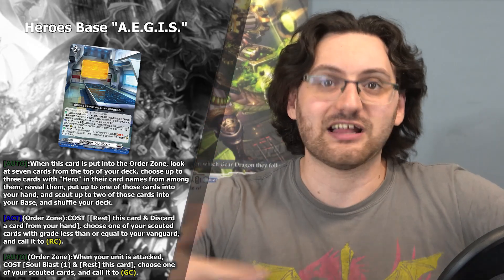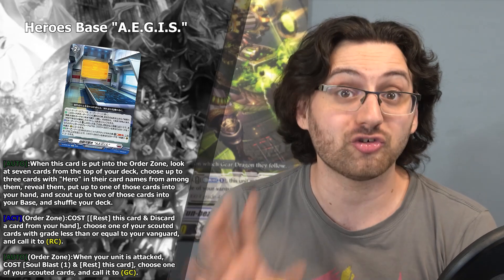Essentially this is a way to have a second hand. Like Angel Feathers has with the damage zone, this hero deck has that with the order zone. It allows you to generate more options by filtering the top seven cards of your deck. The third effect: although from order zone — when your unit is attacked, cost soul blast one and rest this card — choose one of your scouted cards and call it to the guardian circle, giving you more shield value.